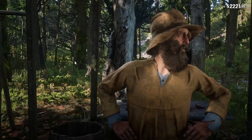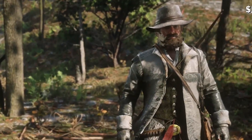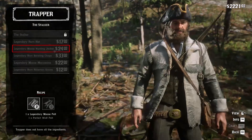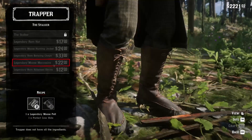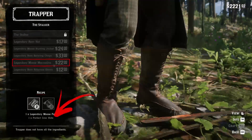Another reward you can gain is parts of a special outfit set that you can buy from the trapper. For the moose you can craft two items of the Stalker set: the Legendary Moose Hunting Jacket and the Legendary Moose Moccasins. In order to craft them you also need to provide the trapper with a perfect wolf pelt and a perfect cow hide.